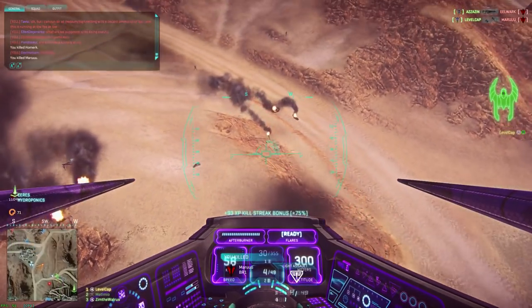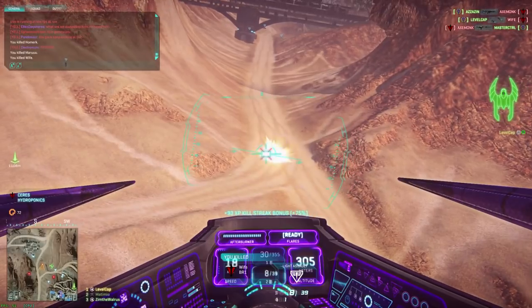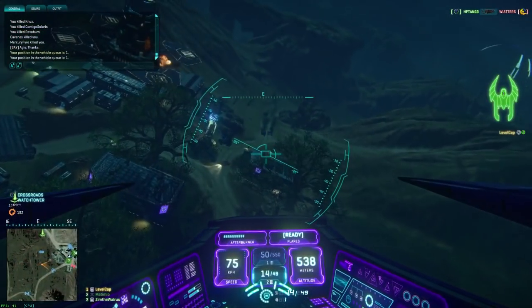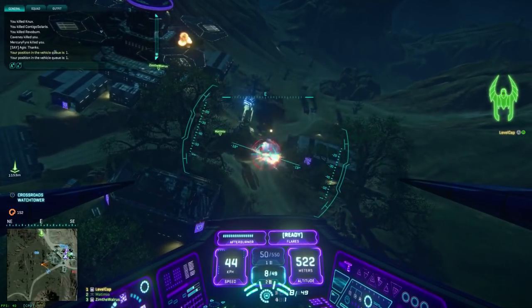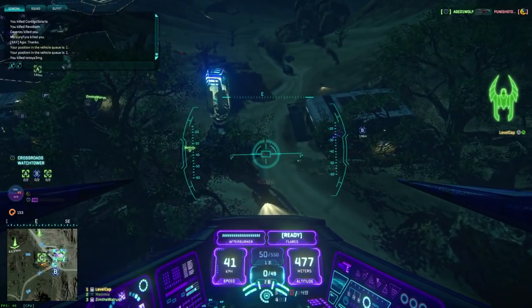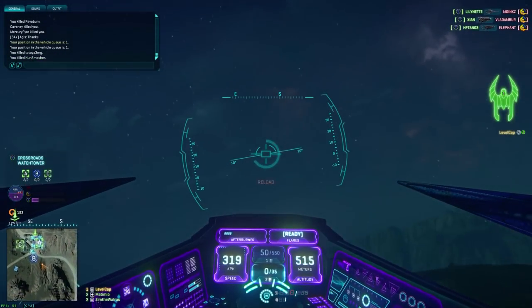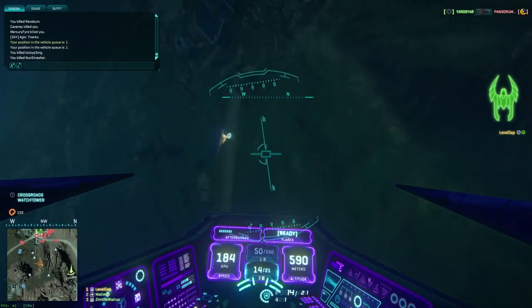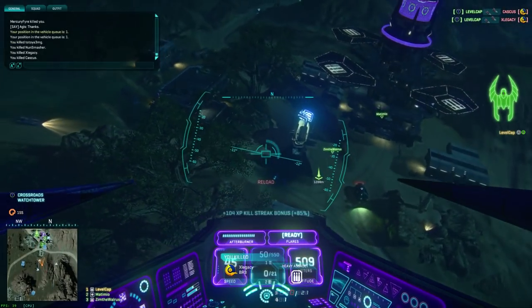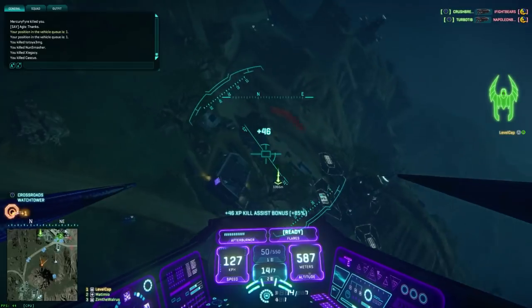The first thing I did when upgrading my ESF was getting the air-to-ground rockets — these are called different things for each faction. For the Vanu they're called photon pods and they're on the pricier side, costing about a thousand cert points, or you can spend some Station Cash to get them right away. These are key for taking out ground targets. The default gun is actually pretty good against ground targets, but compared to the rocket pods it pales in comparison. You can fire a barrage of rockets at a tank and if that doesn't kill it, switch to your regular gun and finish it off.